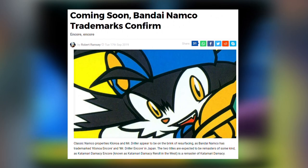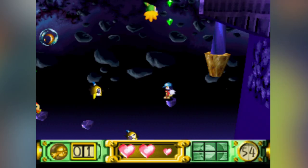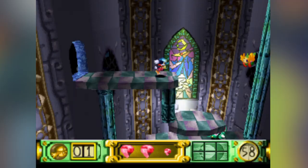So the first Klonoa didn't sell well, but it was a hit with critics and die-hard fans. Not every popular series sells well on their first installment — I mean, look at Mega Man 1! Namco thought Klonoa deserved another big push, and that's what gave us the second console game in the series: Klonoa 2, Lunatea's Veil, in 2001.